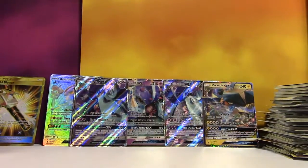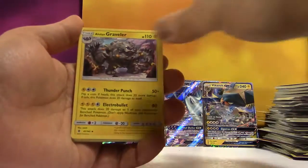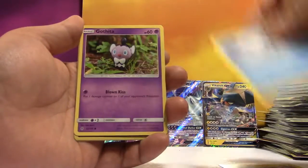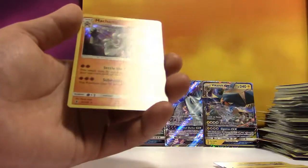If you made that bet, you lost. Psychic Energy, Whimsicott, Aether Paradise Conservation Area, Alolan Graveler, Phantump, Machop, Fletchling, Alolan Vulpix, Gothita, Reverse Pangoro, and a Holo Machamp.